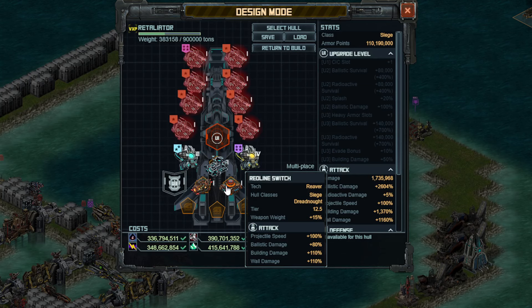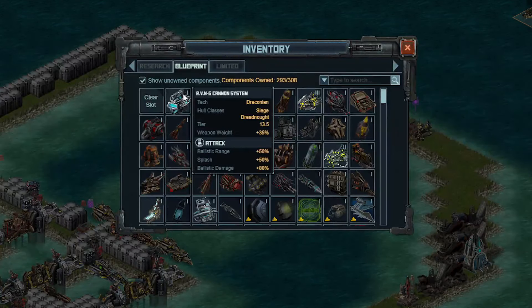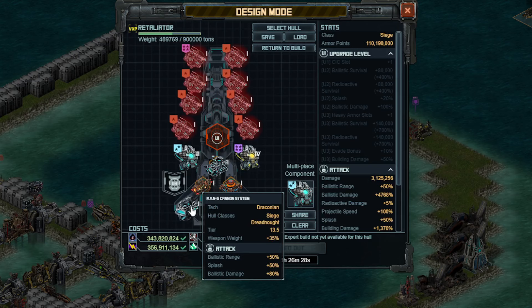There's not a ton of weird stuff with ballistic in terms of what stacks and what doesn't. For the fourth special, we're going to use the Revenge Cannon System, or RVNG. Whatever you want to say about Kixeye's naming conventions, they are creative. This is essentially a Nuclear Accelerator 5 or 6 at this point — it gives you ballistic range, splash, and damage. Make sure you use it on all your ships, otherwise you won't be able to stack.